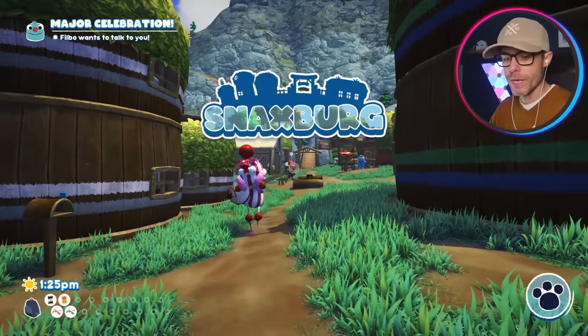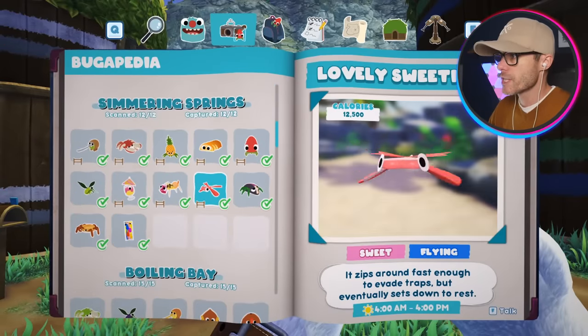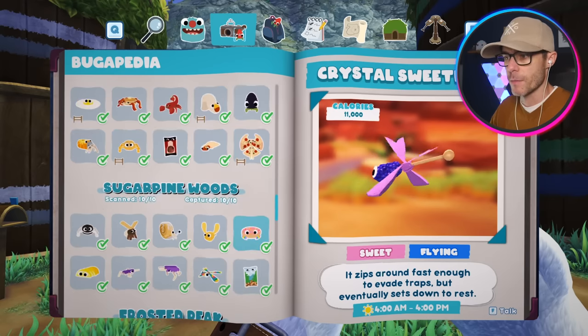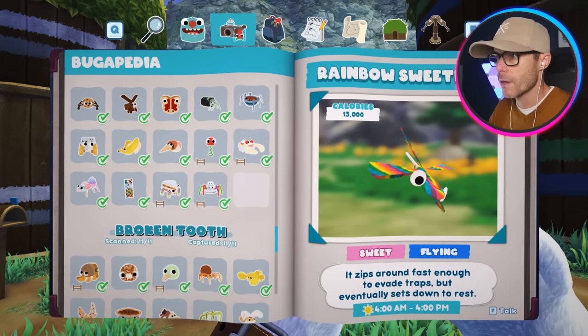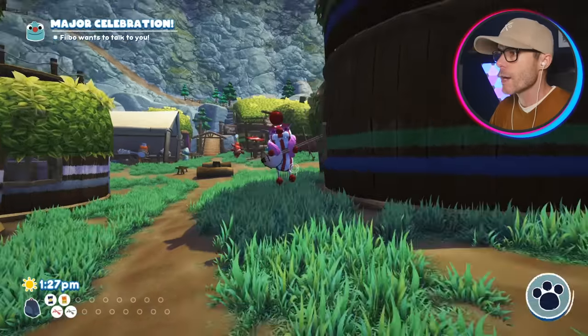So how many types of Sweetie Fly are there? Let's have a quick look. I've fed Wiggle two already — that one, which he currently is, and there's also this one I just caught. We've got the Crystal Sweetie Fly — the ugliest of the lot, in my opinion. Sugar Pine Woods has the Rainbow Sweetie Fly. I think that's it. Oh, Scoopy — I wouldn't mind turning someone into a Scoopy. Hey Wiggle, how's it going? Are you ready for your transformation again?